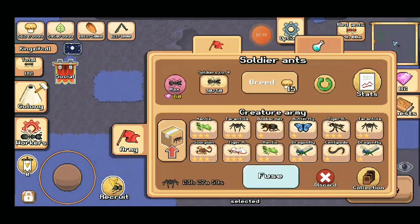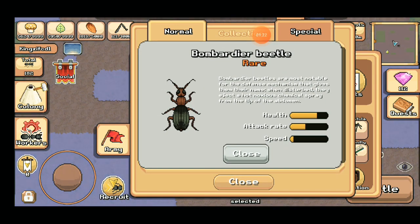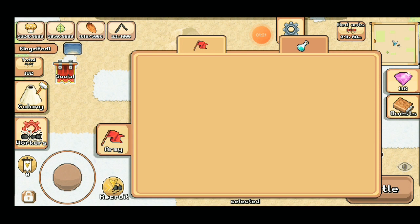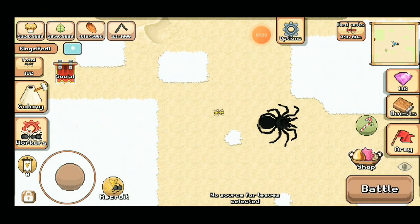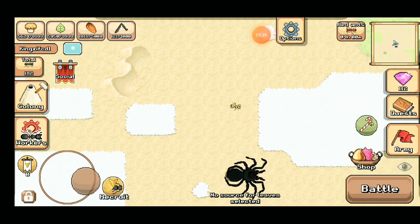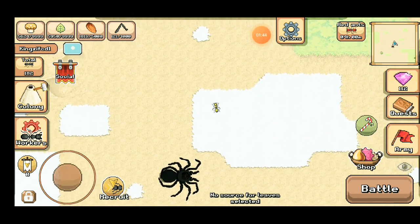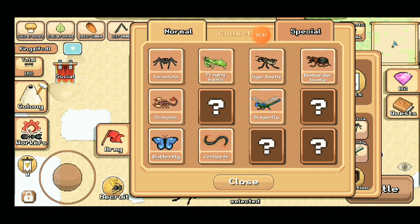For the Bombardier Beetle, we have another unique creature. This is actually pretty good for ants, but it's kind of hard to catch. I searched it up — it's also any time in any weather, and I think it's the hardest to catch.